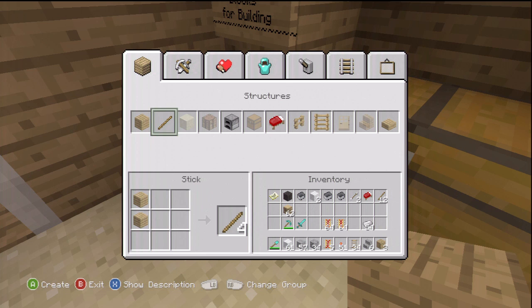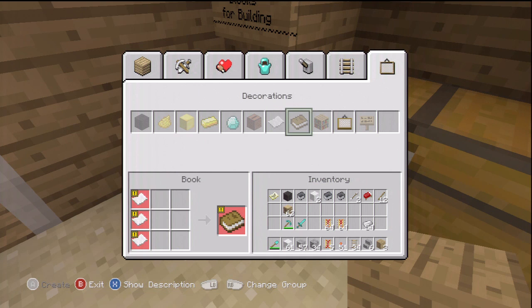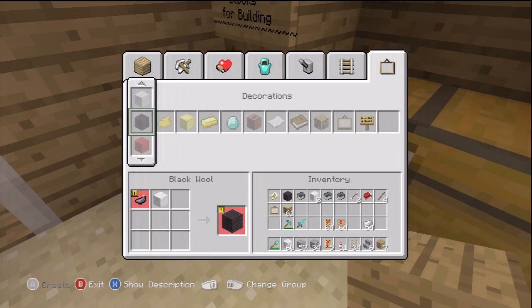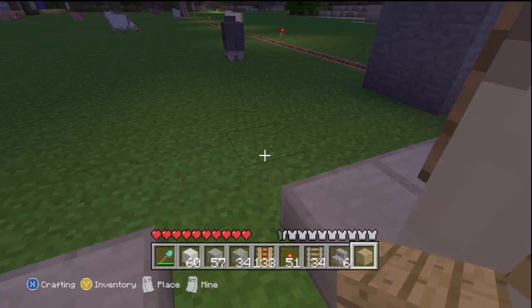There's a whole bunch of other stuff — I won't have enough time to cover it all. They got new textures for moss stone to match cobblestone and a whole bunch of other stuff. I'll show you the full list in the description. So yeah, just subscribe and click on the link below to see the full list. Thanks.